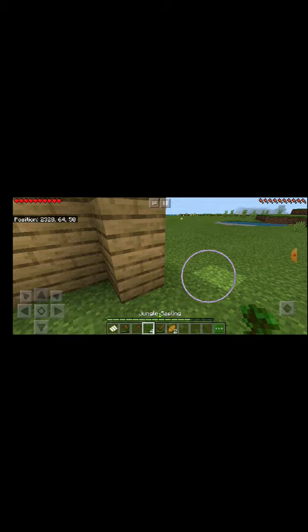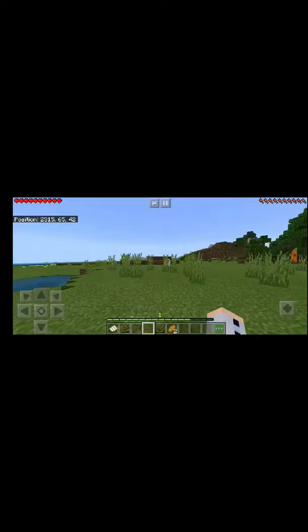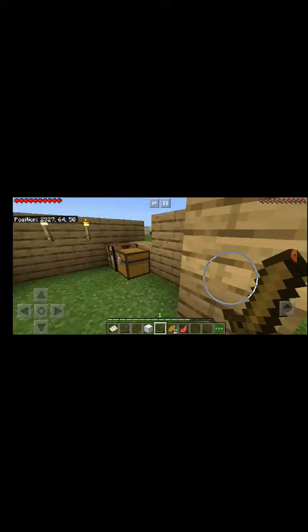I'll place those in a minute. I need to take those out for now — just throwing everything out that I don't need. These are jungle saplings — I thought these were going to be something else. Now I need to go and cut down another tree as well.